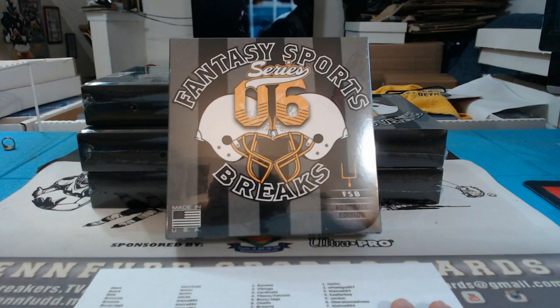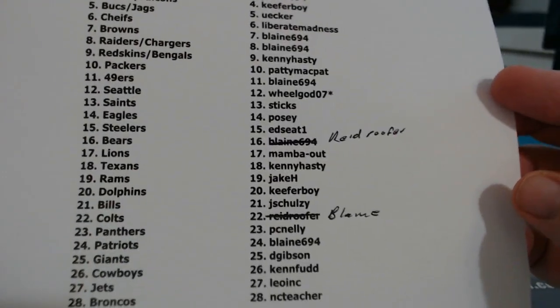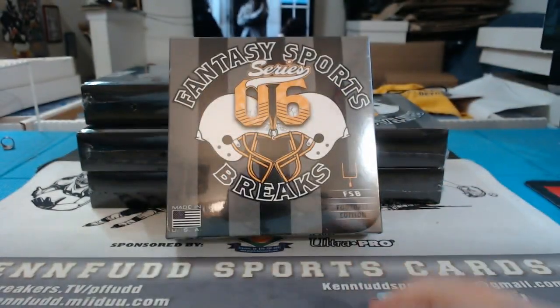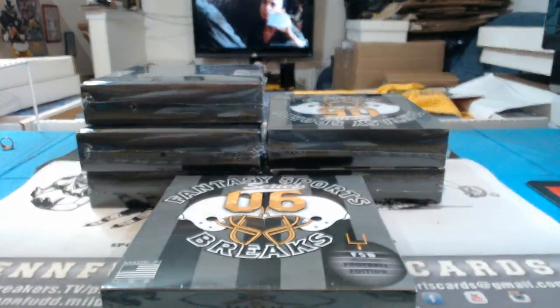Alright, we are recording. We did have one trade. These are our teams — Reed Roofer has PC Love Bears, Blaine has the Colts. If they're in an NFL uniform, it's a no-brainer, it goes to that NFL team. If they're in a Leaf product, a college uniform, or anything without logos and they're a current player, they'll go to the team they finished last season with. We don't start the new teams until the new season starts.